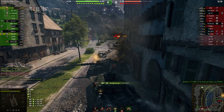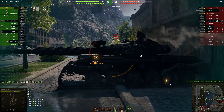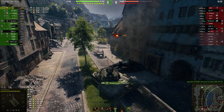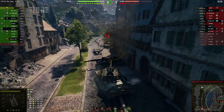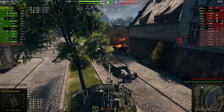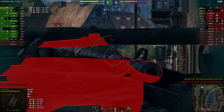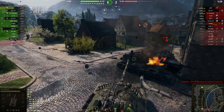World of Tanks is basically a tank versus tank battle that you can win by destroying all the enemy tanks or by capturing their base. When you win the battle, you will receive credits and experience that can be used to upgrade your tanks and unlock new tanks. World of Tanks features more than 600 tanks that you can choose from. This massive selection of tanks are separated into five different categories, and immediately you might assume that light equals bad and heavy equals good, but it's not so cut and dry.